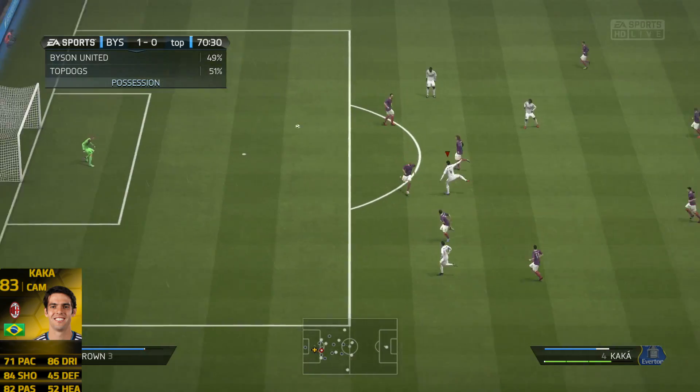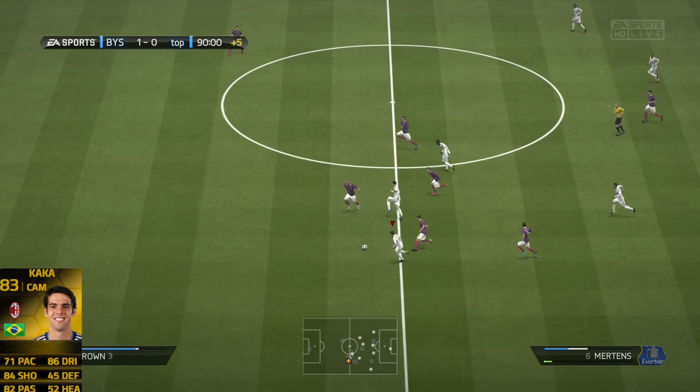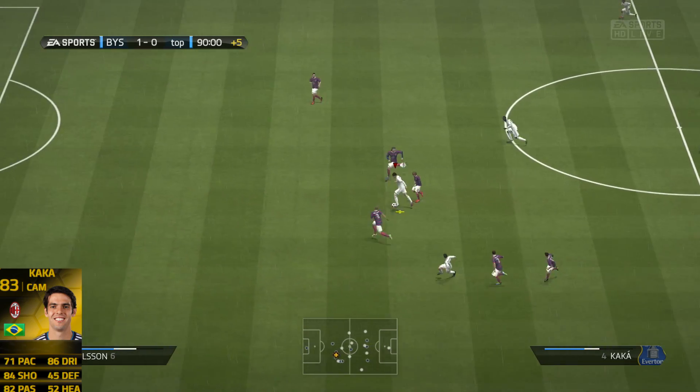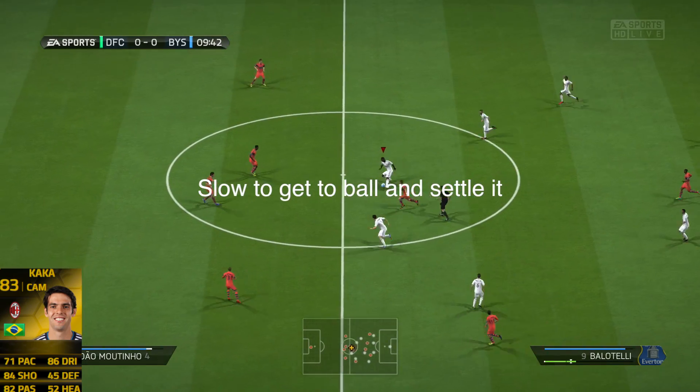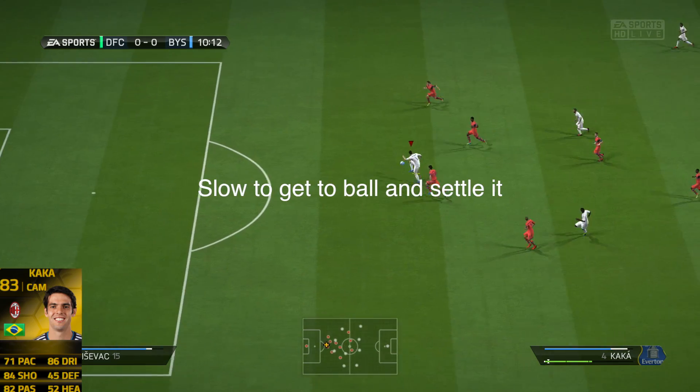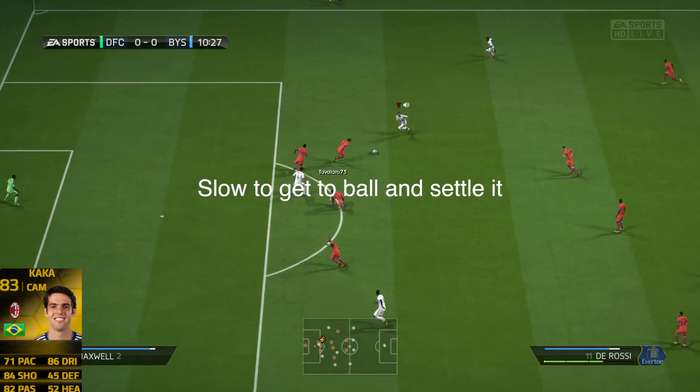Guys like Akinfenwa, Firmino, and Heskey — even though they are extraordinarily slow — have good strength, so they can hold off defenders and are good guys to dribble the ball to. Yet even though Kaka has good dribbling, he can't really do that. If he had good pace or at least okay pacing, and good strength, this card would be much better and would go for even more coins.